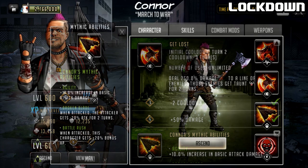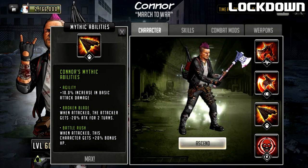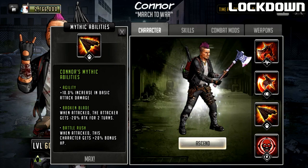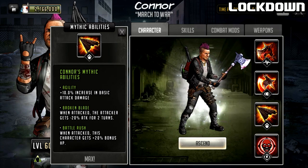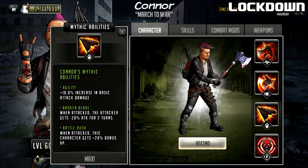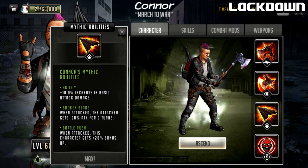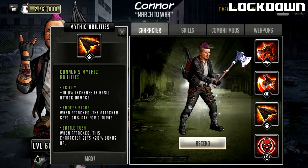Connor has mythic abilities - passive skills. His first one is Agility. Because he is a damage dealer, this will increase his basic attack damage only - it will not change his rush or signature move. Out of all the damage dealers, a lot of them are multi-hit or doing single target attacks with their signature moves, so his Agility boost is going to give the least power increase, but it will still boost his basic attack damage.